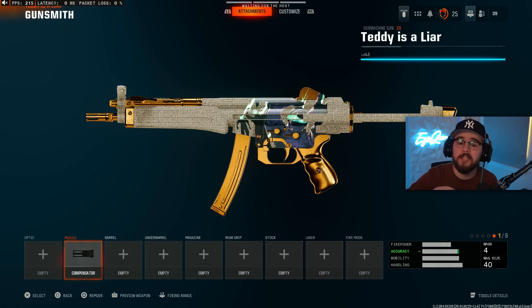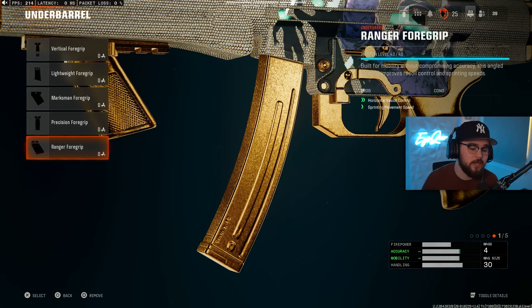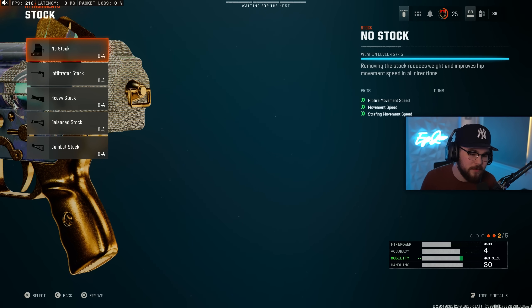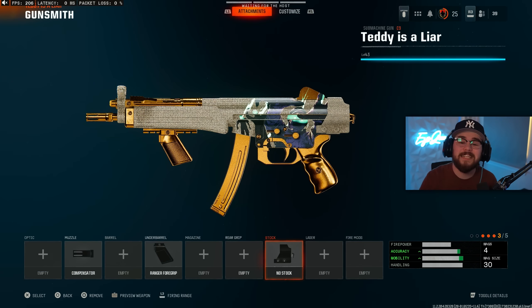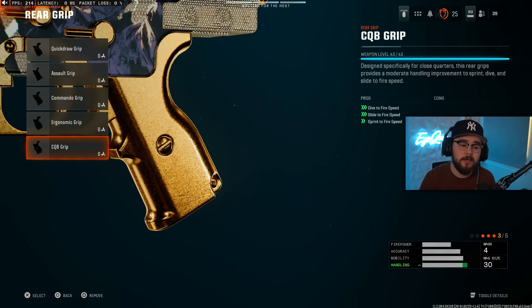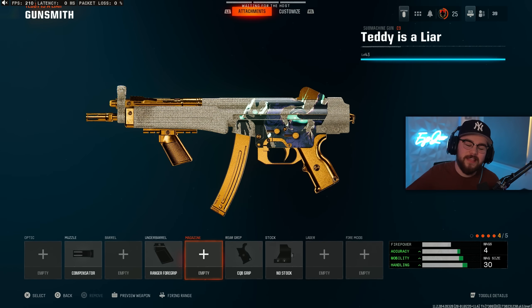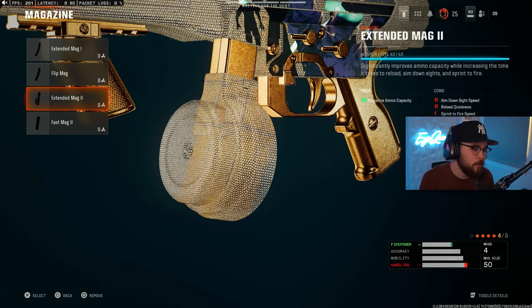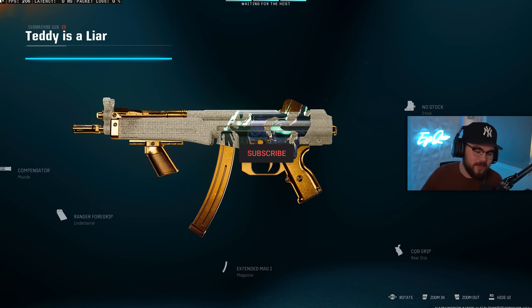For the rest of the build, I focused on being extremely fast. For the underbarrel, I tossed on the Ranger Foregrip, giving horizontal recoil control and sprinting movement speed — making you faster while also mixing perfectly with the Muzzle for even less recoil. For the stock, I tossed on the No Stock attachment, giving hip-fire movement speed, movement speed, and strafing movement speed. I'm also mixing in the CQB grip for our rear grip, making you way faster around the map. For the last attachment, we have Extended Mag 1 — more than enough for multiplayer, though for Warzone you'll probably want Extended Mag 2. That's my full build for the C9 SMG, aka the MP5.